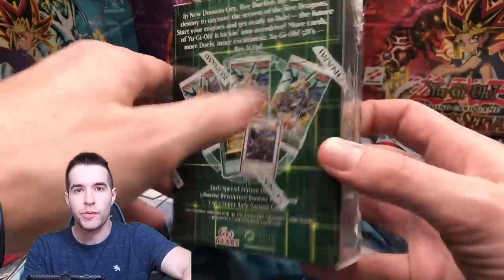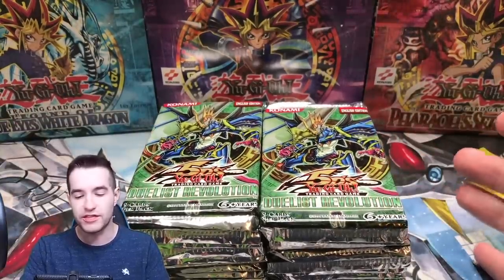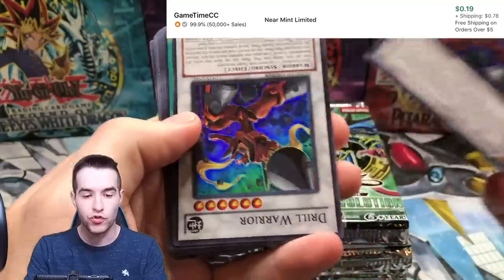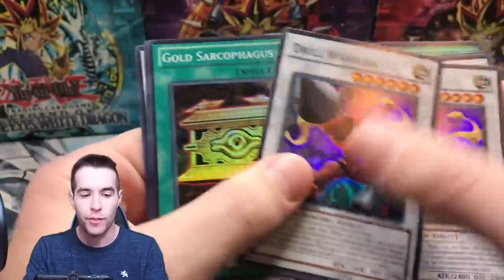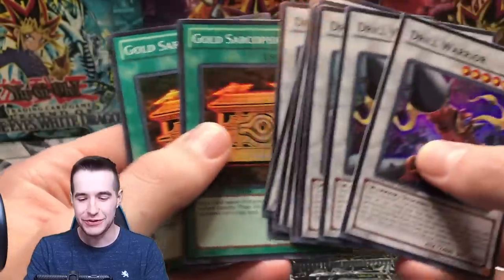Inside of this box we get 10 of these special editions, so I'm gonna go ahead and crack all these open. We got all 10 special editions open — that's 30 packs — and we got the promos, which are Drill Warrior and Gold Sark. Eight Drill Warriors and two Gold Sarks, so that's how that panned out. Kind of weird.